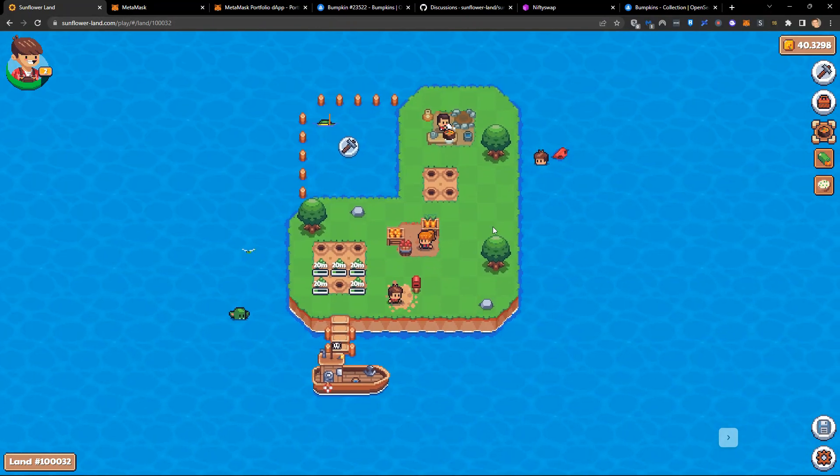With that being said, the idea is not obviously to flip bumpkins — that's not the purpose. The idea is that you have your bumpkin and we want you to connect to your bumpkin. We really want your bumpkin to be like your in-game character — your pet in a way. We want you to customize them so they are a digital representation of you in this pixel world.